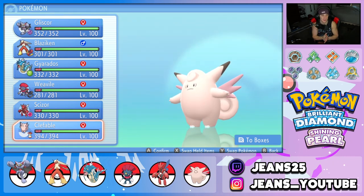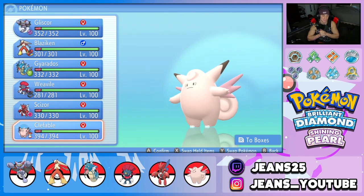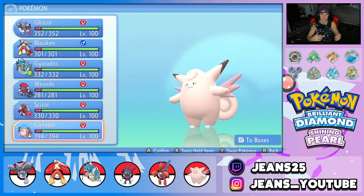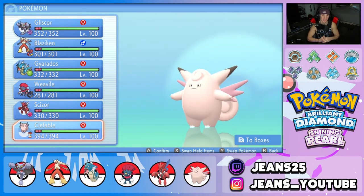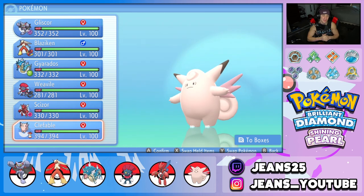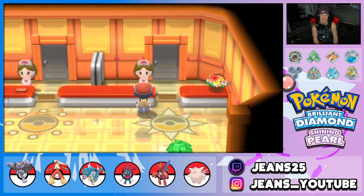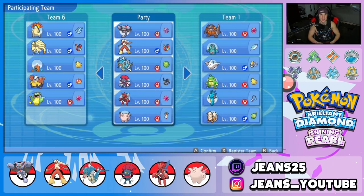The final pokemon is our support Clefable. It has Follow Me to protect ally pokemon, Safeguard to protect us from status conditions — great against sleep teams like Breloom. We also have Calm Mind for set up, Moon Blast for offense, and Leftovers to recover HP at the end of every turn. Check out the full team on PokePaste in the description below.